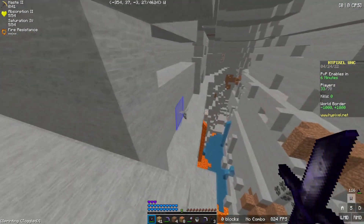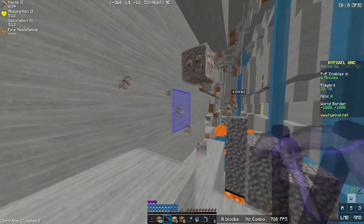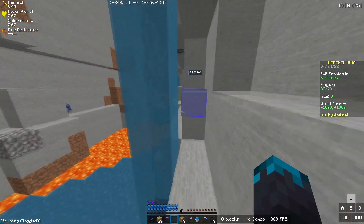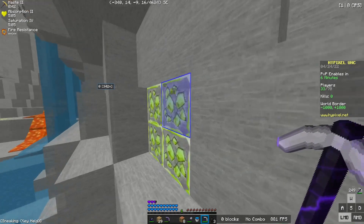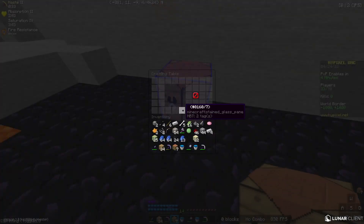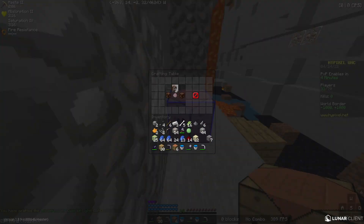This is a pretty big cave. I don't know why gold is green in this pack but I'm just not gonna question that. I should probably make my fates call right about now, so let's do that. I need more flint actually — hold up. Alright, pink dye, do your magic.